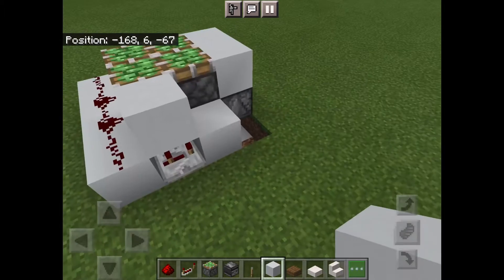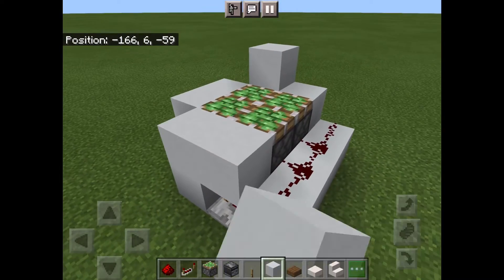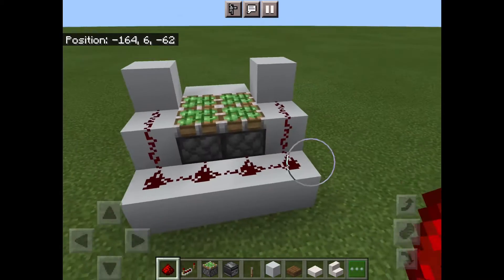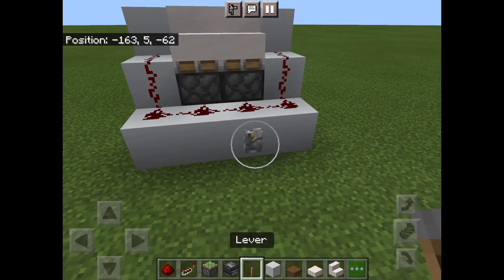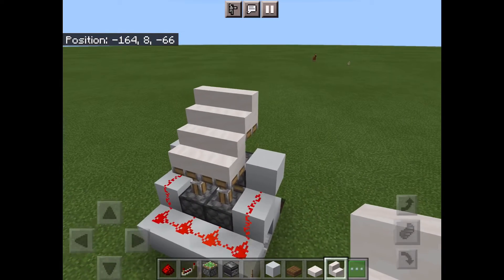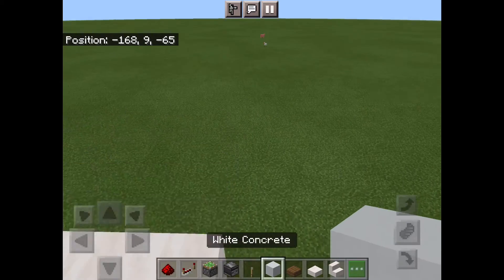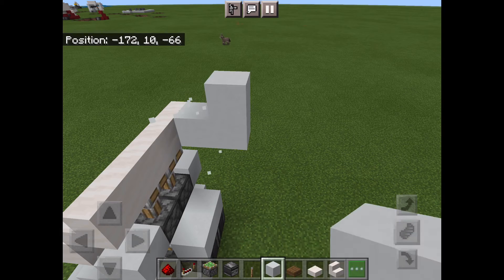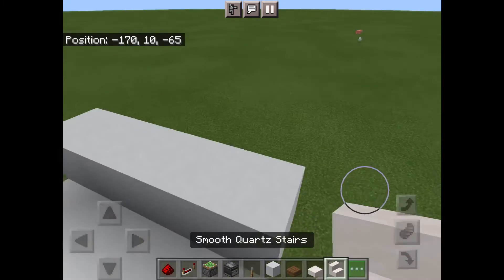We're going to place the observers on top like that. Make sure you have the blocks on top. Now we're going to have a few blocks coming up on each side — make sure you have these, place them like that — and place some stairs. Now when you activate it, it should look like that. Once it's activated you can cover it with some stairs like this, and we're going to have stairs up here too.